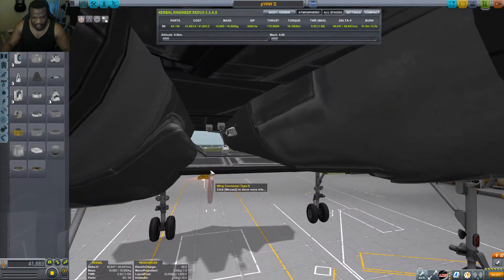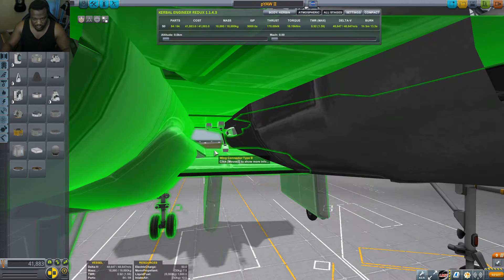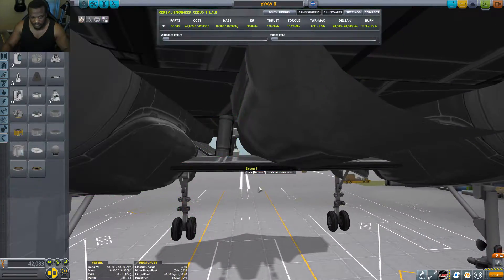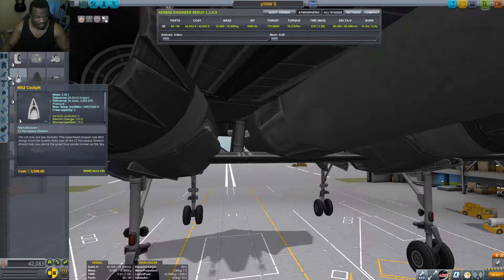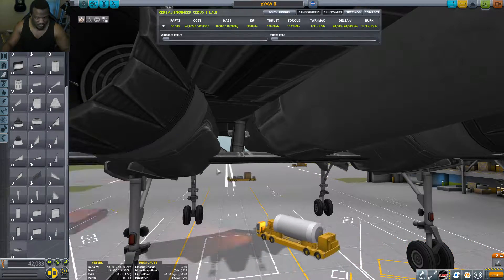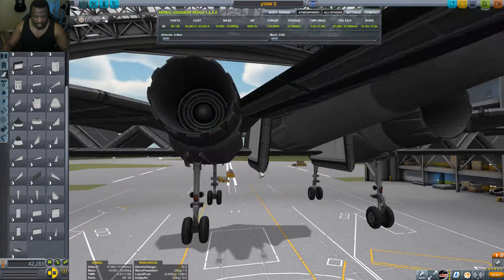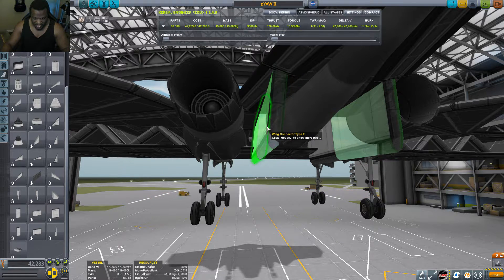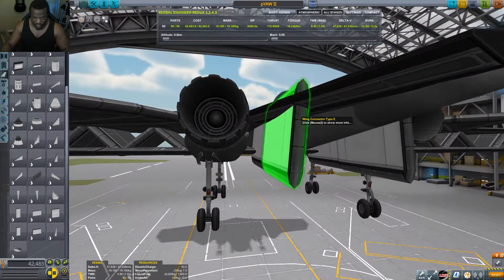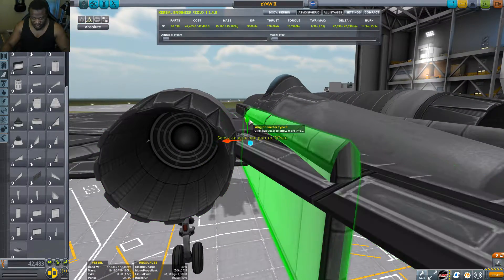We are going to slap this wing right here, rotate this so it's like that. Now we'll go here and drag this out using a different wing. Right now all of our yaw is focused up front — we need some of this in the rear. So we're just going to drag some of it back here and angle it so it's not so distinctly intrusive to our design.